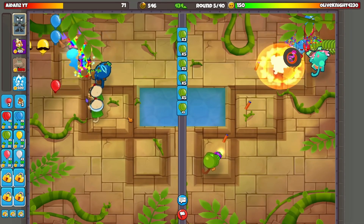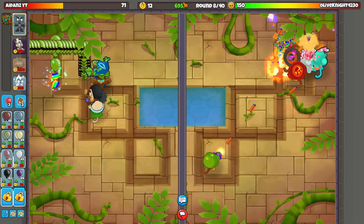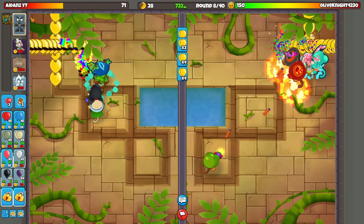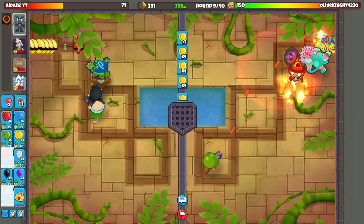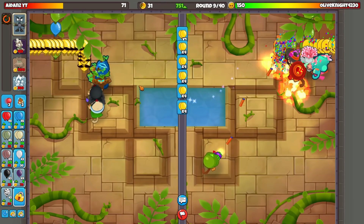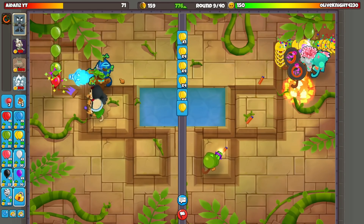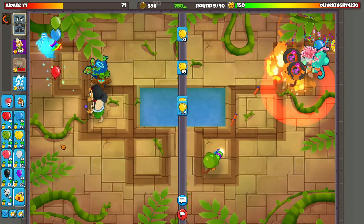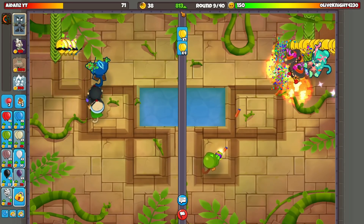We're gonna put 700 eco. I think I'm gonna get to about a thousand and then start Druid farming, because Druid farming is very strong. If you're going with the Druid there's really no point getting up a ton of eco — it's better to just Druid farm. Way more fun too, getting up those jungle bounties.